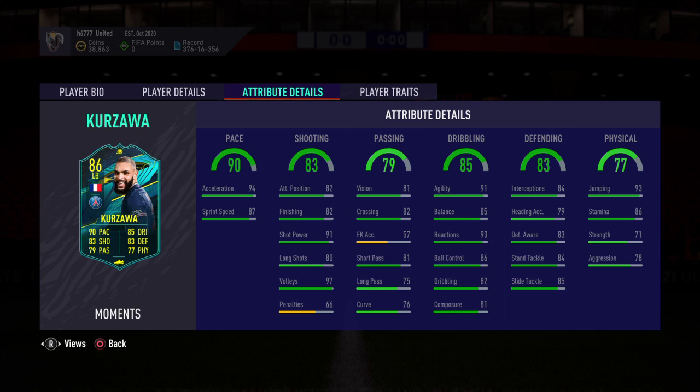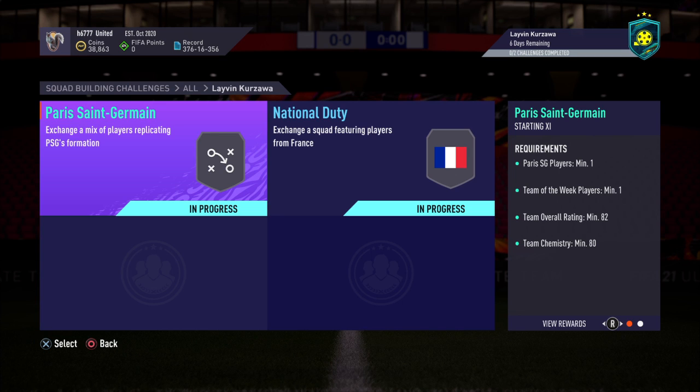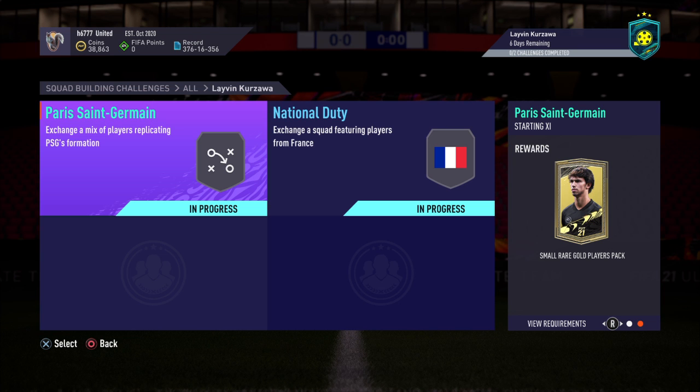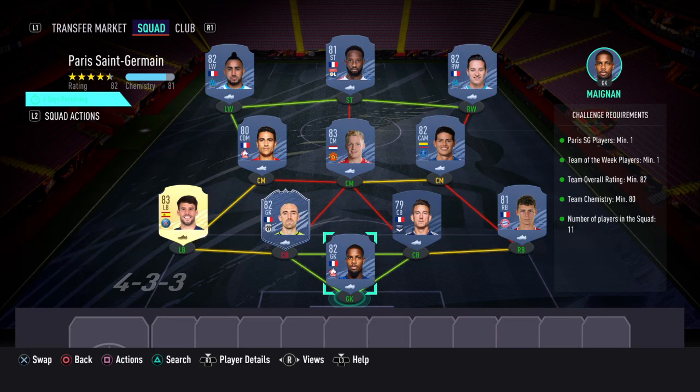Let's get into the solution and see how much it's going to cost. To obtain that card you'd have to complete two SBCs. The first one is called Paris Saint-Germain, and for this one you get a small gold players pack. The challenge requirements are: Paris Saint-Germain players minimum one, Team of the Week players minimum one, team overall rating minimum 82, team chemistry minimum 80, and 11 players in the squad.